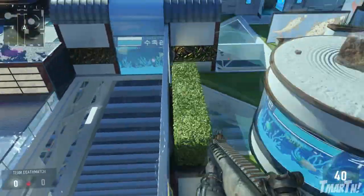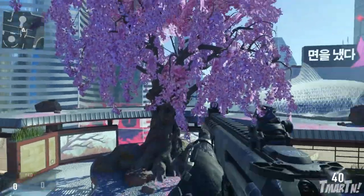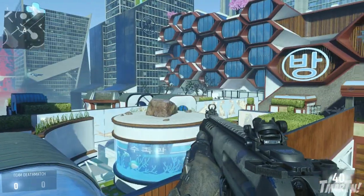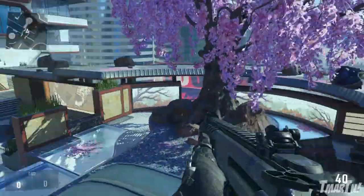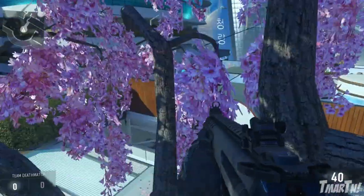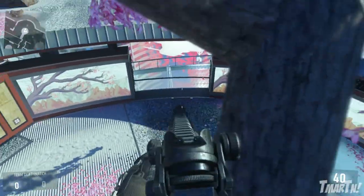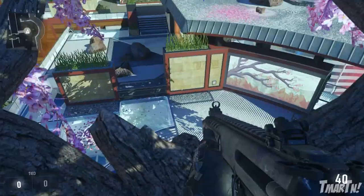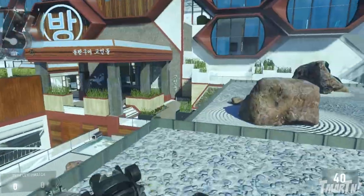Finally, the last thing I want to show you — it's not the most useful but it's kind of fun. These blossom trees: there's this big one right here, that one, and one all the way in the back. You can actually jump inside of them, which isn't all that useful but it's funny. I've actually gotten up here after planting the bomb in Search and Destroy and defended it from up here, which was pretty humorous.